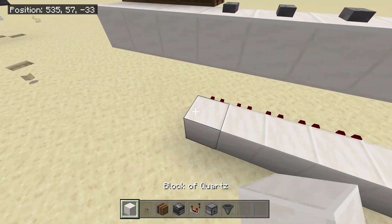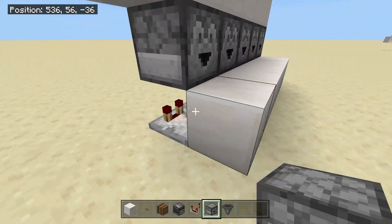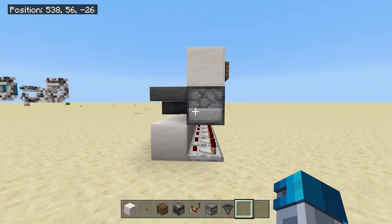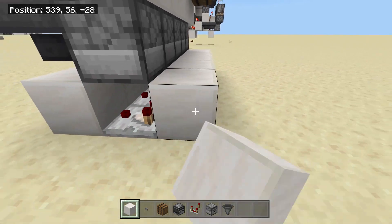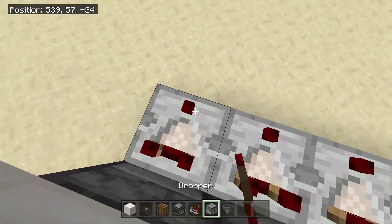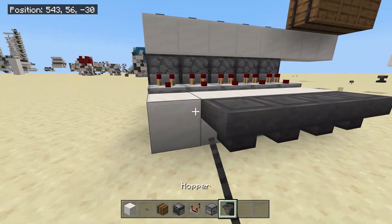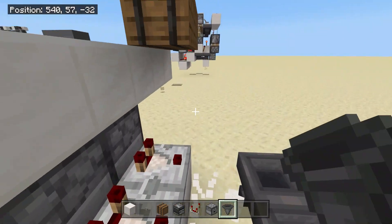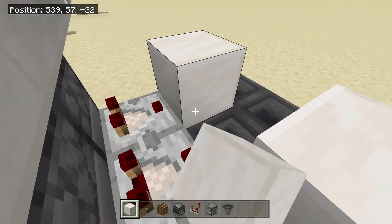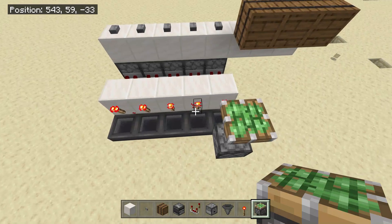Put blocks above those faces. Then you need to place in droppers above all these comparators like so. Then you need to put hoppers in front of all of these droppers going into them. This should be looking something like this from the side. Placing a block on the back of all these comparators, with comparators facing away from these droppers. Placing some temporary blocks over here, put some hoppers going into all of these temporary blocks, then destroy these temporary blocks. Hoppers going into those hoppers, and then put blocks in front of these comparators over here.